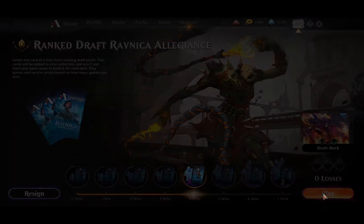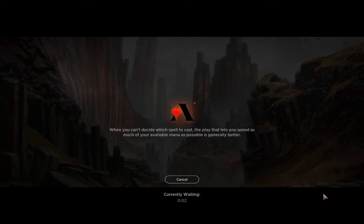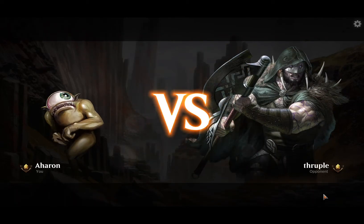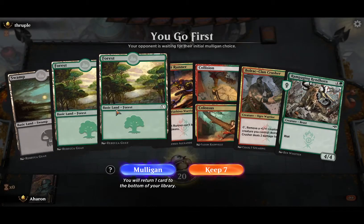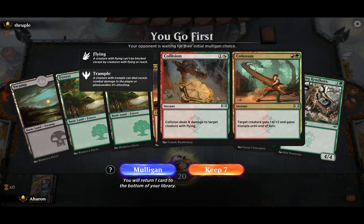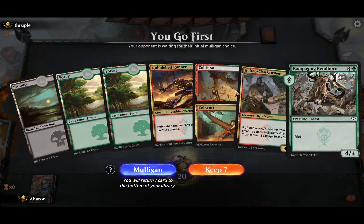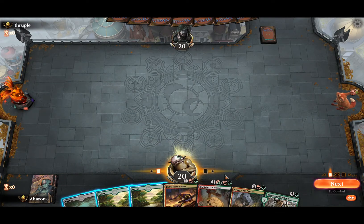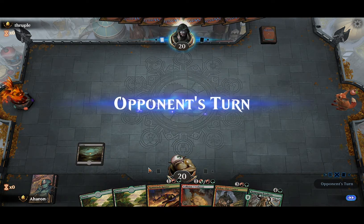Alright — four wins, 4-0. Doing pretty well. Kind of exciting. Thruple — oh my gosh, it's the exact same situation. We go first this time. I think we'll keep it again — it's got a pretty decent hand. If we hit a mountain, like this hand is gas.